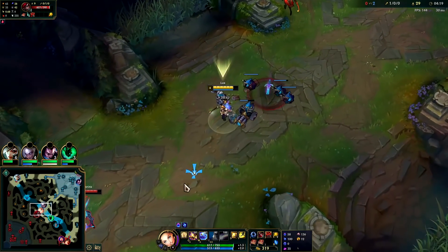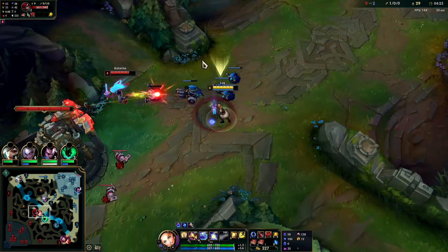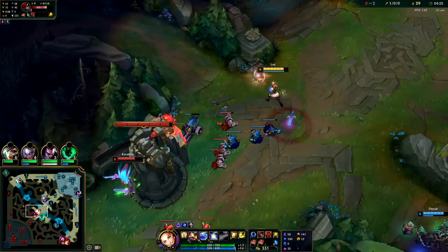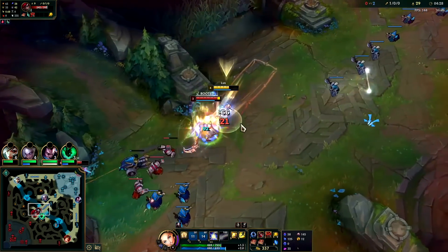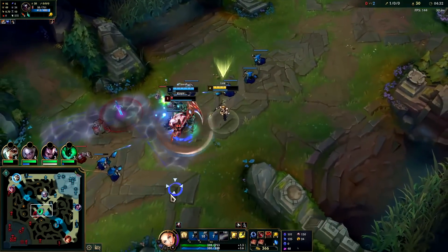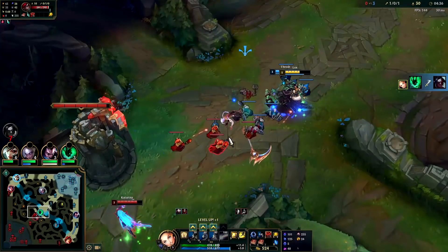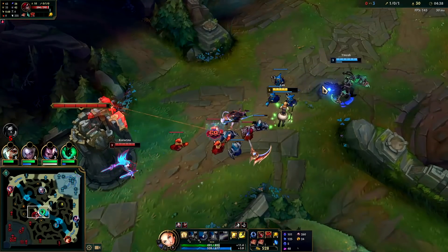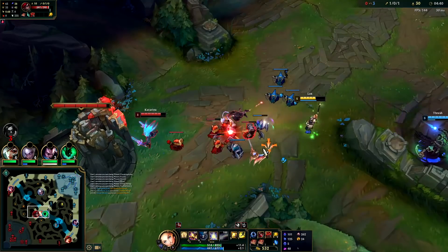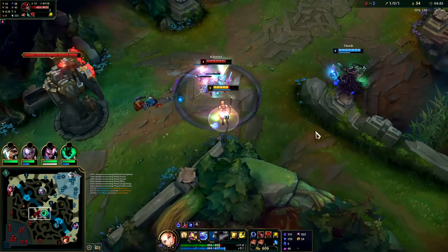Thresh is running mid now. We're going to keep autos on her — we have minion advantage so even if she tries to turn on us it's not going to end well. She's going to go for a cannon. Got the snare on Kane — auto attack, E. Lit him up with the E, down he goes. I still have my barrier. Kane shouldn't be forcing ganks on someone who's ahead.